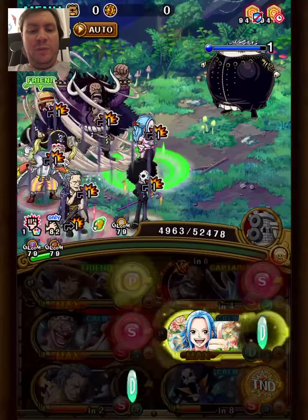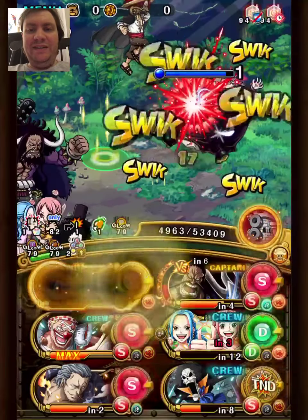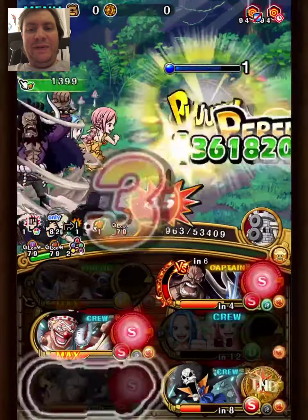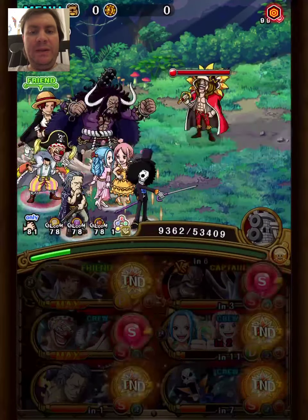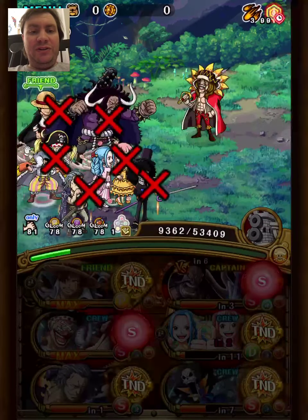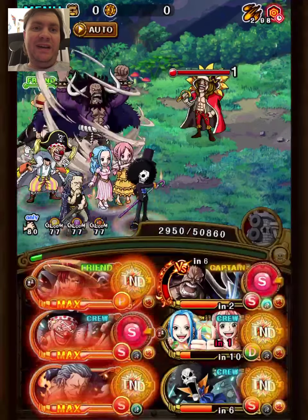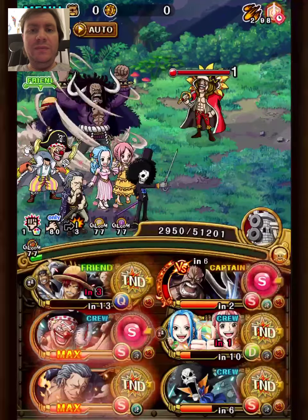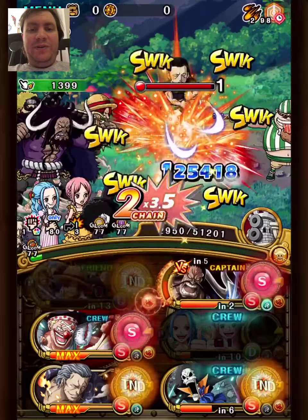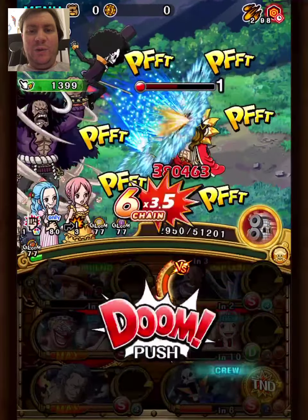I set it up so I can swap Shanks crew to STR and swap Rebecca to DEX, then use her special to get extra damage. Despite the ship not boosting DEX, this will be very important extra damage. Then we just swap Shanks crew and use his special, which is basically always enough damage for this stage — it's one of the many reasons why Shanks crew, the Franky Captain in particular, is so good for this. There are only really four units doing damage, but it's still well enough.